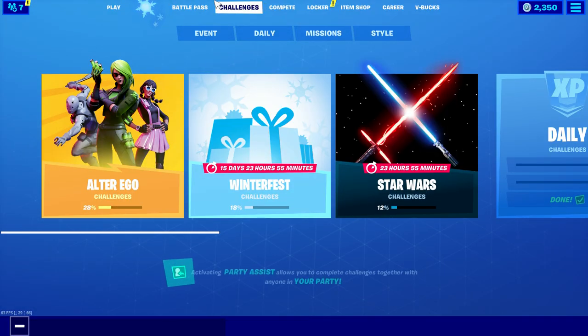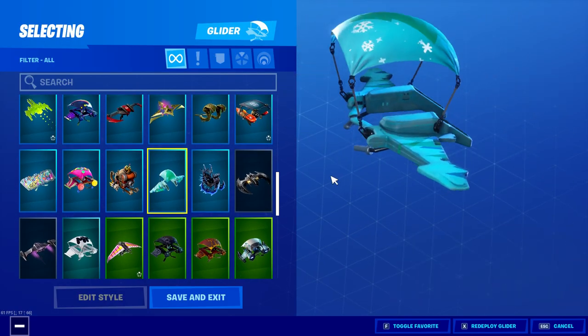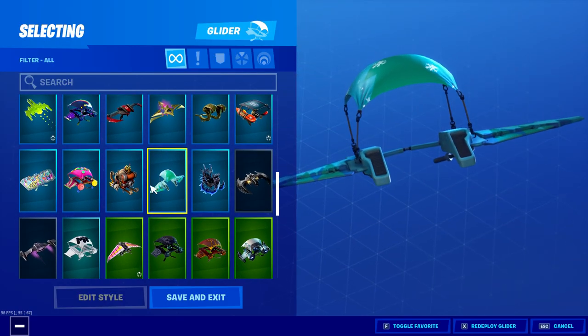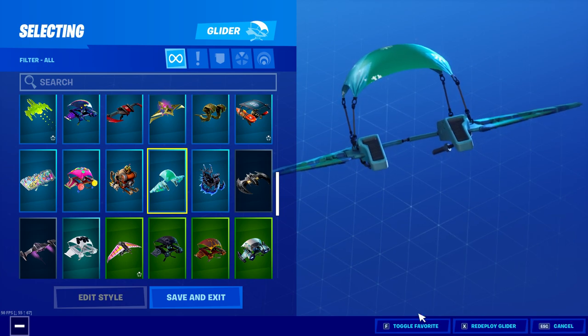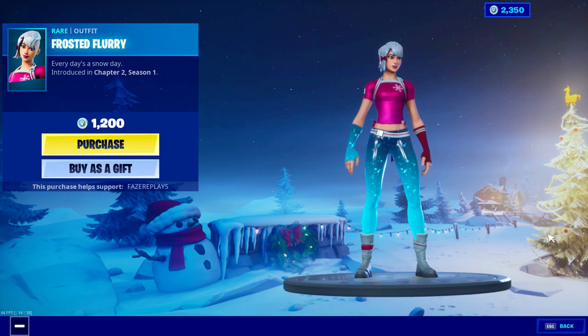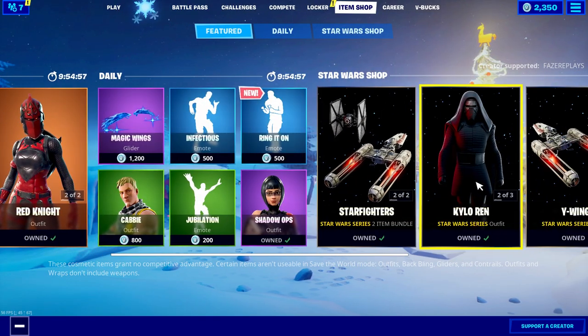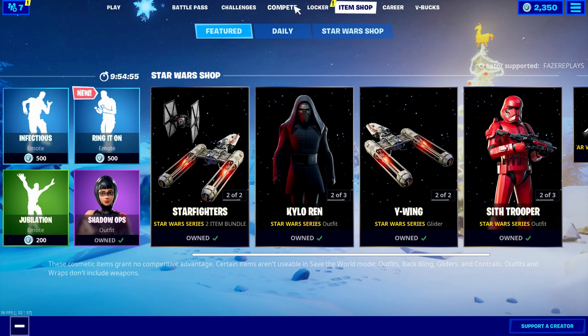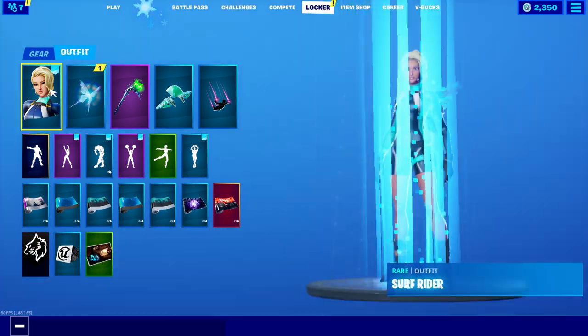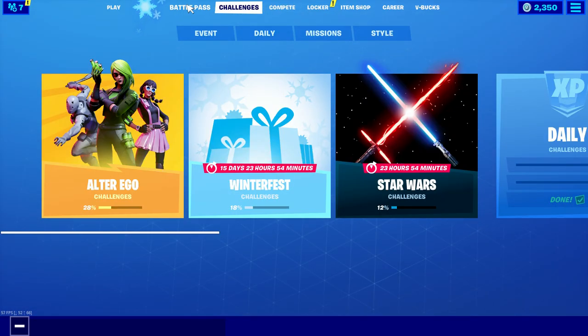I don't know what today's unvaulted weapon is going to be. I think this collider is pretty sick though — it kind of does match my skin. In the item shop we got the Frosted Flurry. It's okay, not too bad. I don't really do item shop reviews that much, but that is the item shop. We still have the Star Wars item shop, but my favorite skin in the game right now is the Surf Rider. I don't know why, this is just my favorite skin in the game — screw all the rest of them.